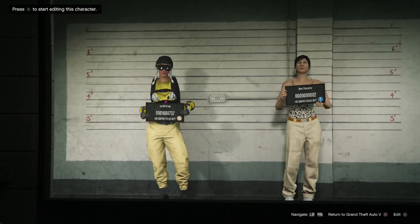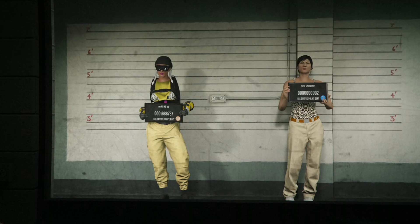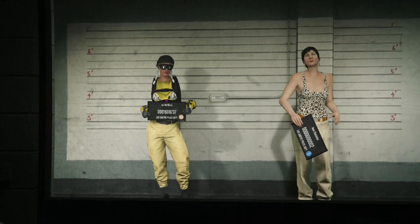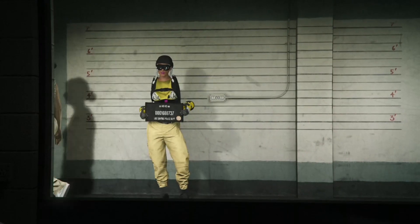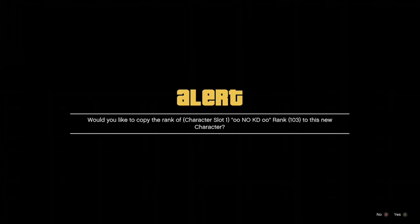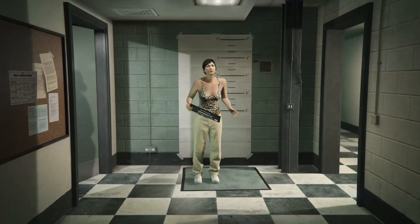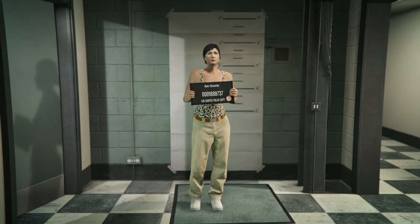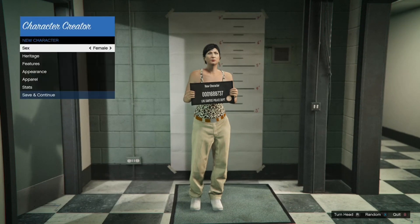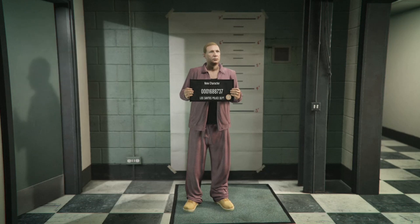Once your two characters come in, go over to your second character. If you don't see Edit on the bottom right, you need to delete that second character — two new characters will walk in and you should see Edit. If you do see Edit, click it on the second character, accept the alert, and when it loads in, if it's a female change it to a male. If it's already male, leave it, then save and continue, make any random name, and take the picture.